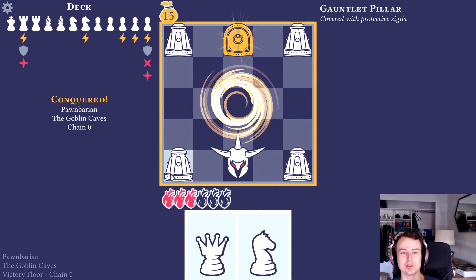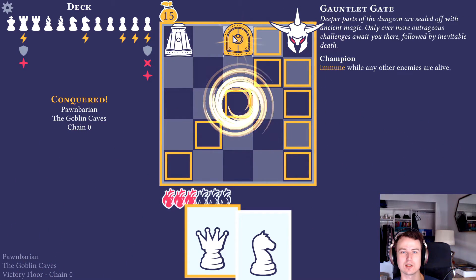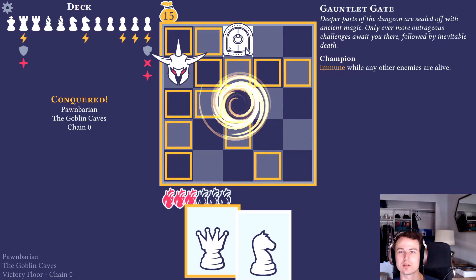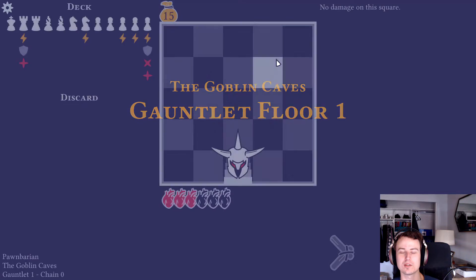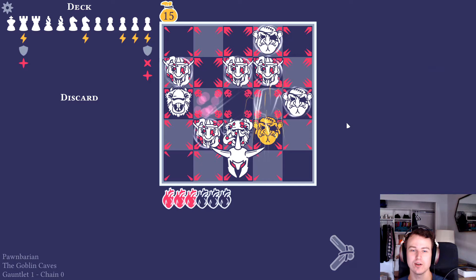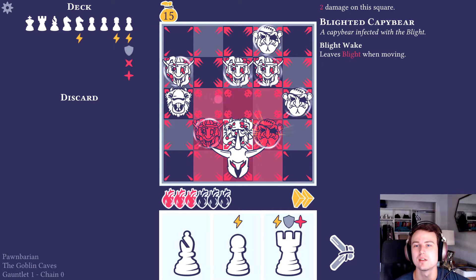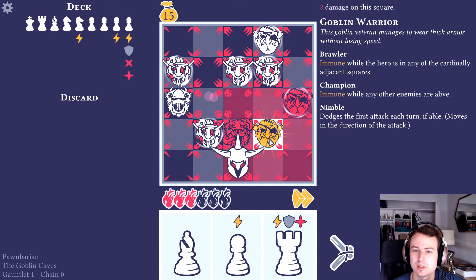A gauntlet pillar covered with protective sigils - of course I've got to hit him. The exit is sealed off with ancient magic - immune. The Goblin Caves Gauntlet floor! That's a lot of enemies - is everyone blighted? Everyone is blighted. Nimble, no nimble, brawler and all that stuff.